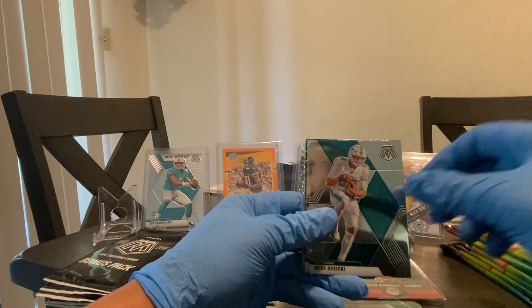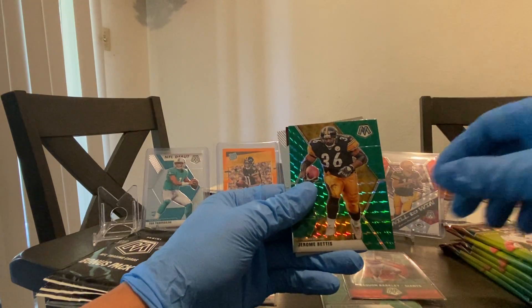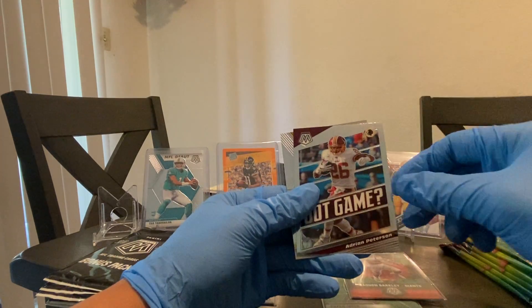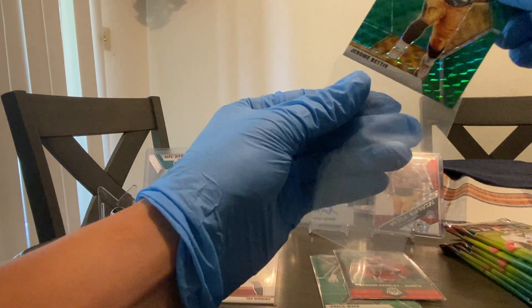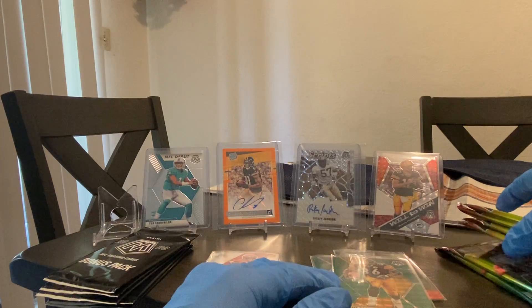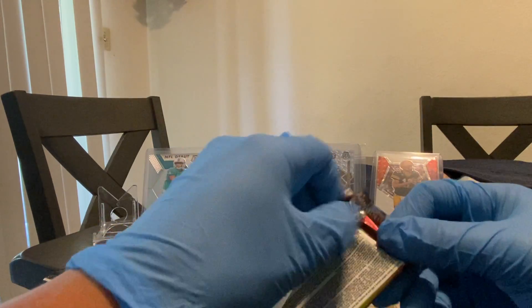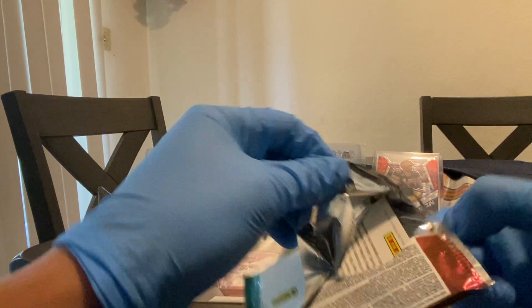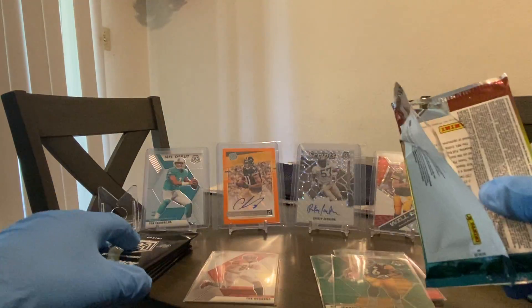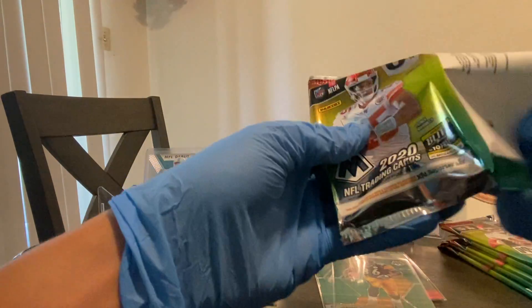We got TJ Watt, Mike Gesicki, TY Hilton, green Jerome Bettis, Got Game AP, Hall of Fame Troy Polamalu. So we went through two silo packs — that's six packs total.